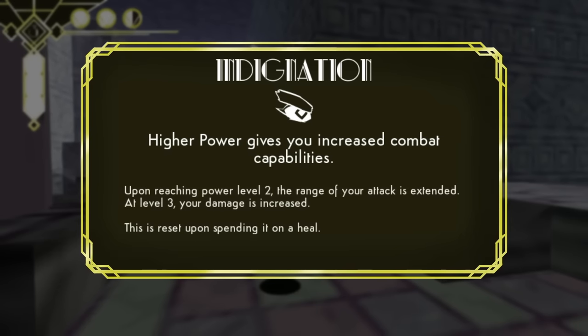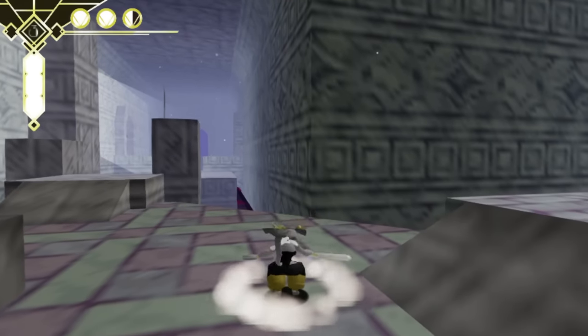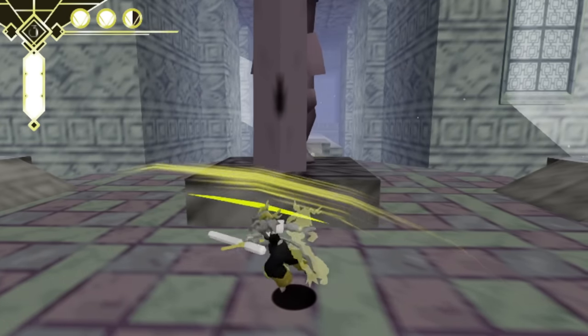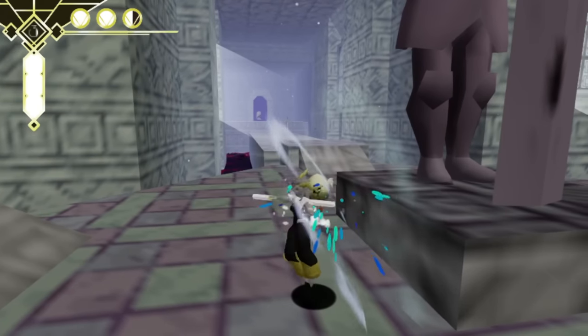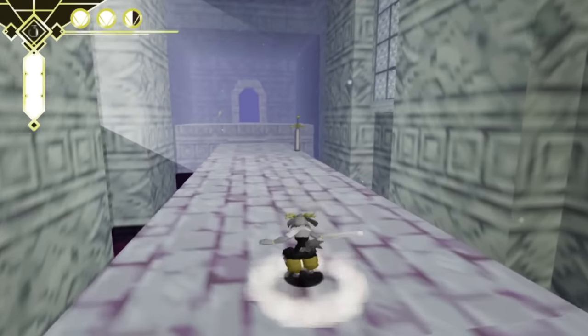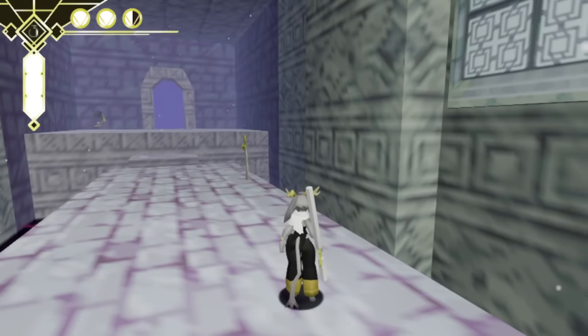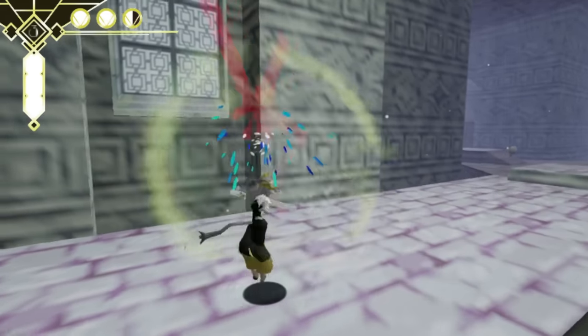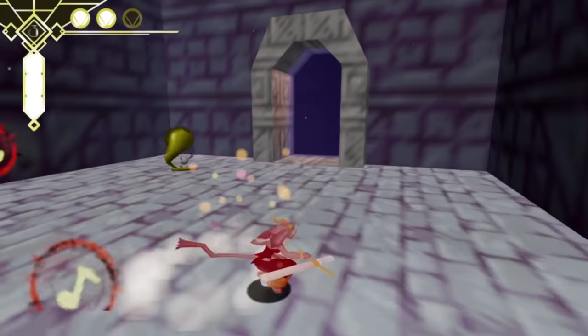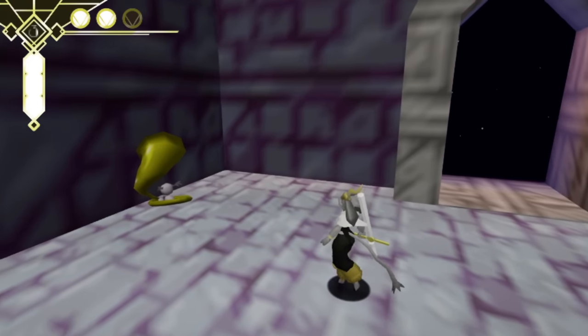Indignation: Higher power gives you increased combat abilities. Upon reaching power level 2, the range of your attack is extended. At level 3, your damage is increased. It's reset upon spending it on a heal. So we're at full power now — with more attack range and damage — but if I have to spend any on a heal, I'm back to base level. Love this hopping sword.